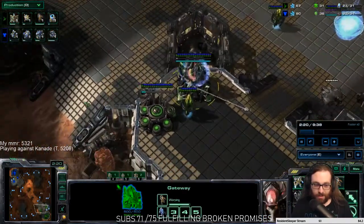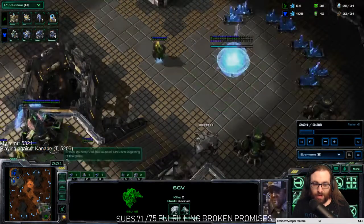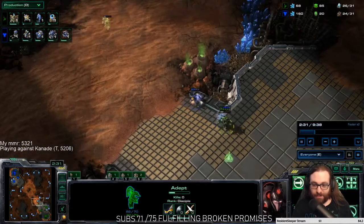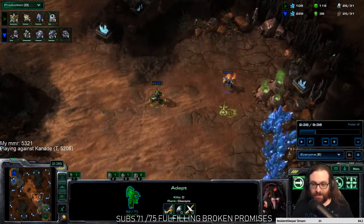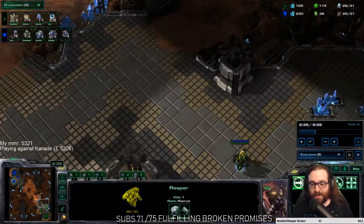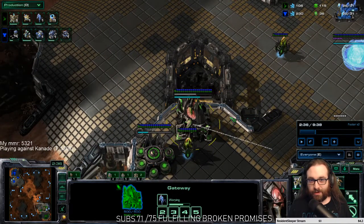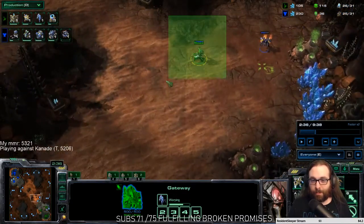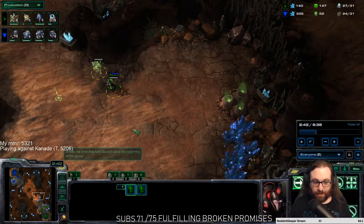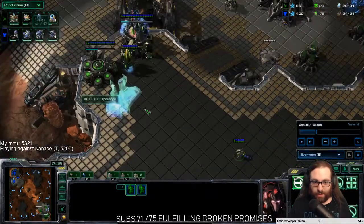Stage two: adept. Since my probe died and I can't force his reaper to come home, my adept has to stay at home. Generally, you're not going to catch the opponent's reaper, and as long as their reaper is alive, you need to wait until your second gateway unit finishes before you go across the map with your adept. I kill his reaper, so his reaper's dead — now I can go across the map with my adept and find out what he's doing.